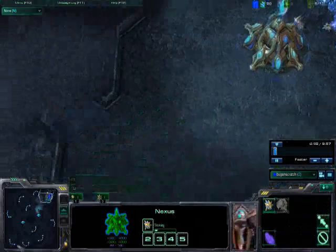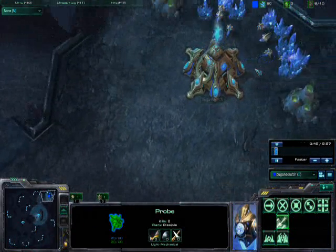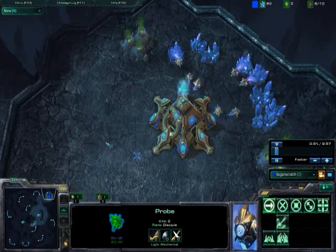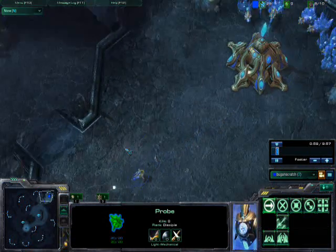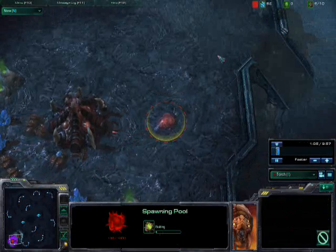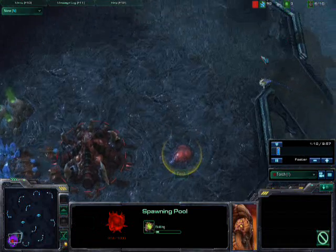In this game I'm trying a build called one dual gate into phoenix. Basically what I'm trying to do is turtle until I have enough phoenixes to harass my opponent. As you can see, my opponent is making a 6-pool rush — he's making a spawning pool.